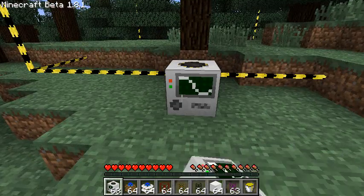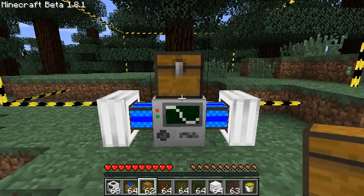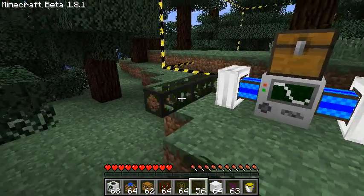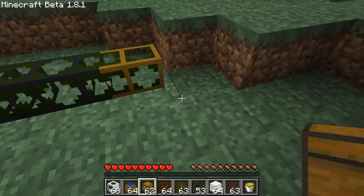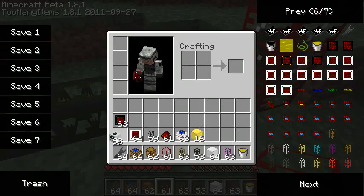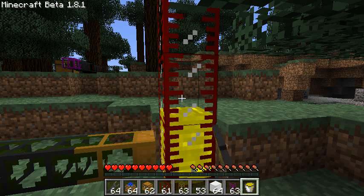I'm creating a quarry and putting two engines next to it. I'll need a chest to gather all the items, and the two engines are going to receive fuel from the tank. I set the input, and I'm using the magic bucket to fill it — a testing shortcut I use to simplify demonstrations.